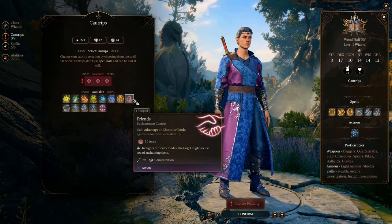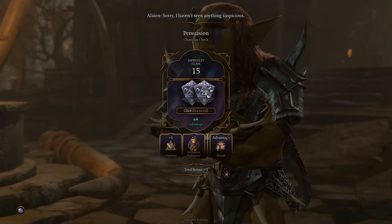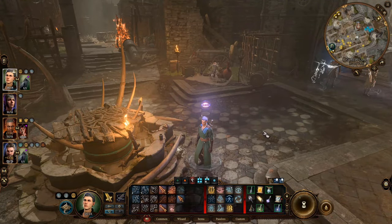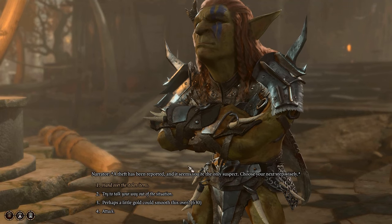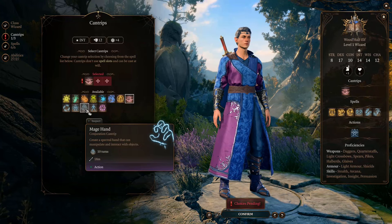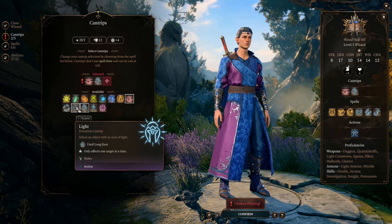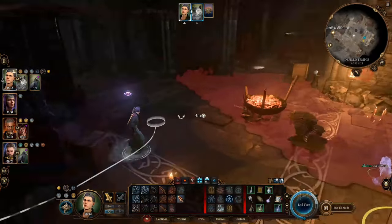For cantrips, first we choose Friends — it gives you advantage on Charisma checks in conversations, making you more powerful at influencing people. This is useful when someone discovers they've been robbed and the one who stole things needs to succeed a Charisma check to cover their crime. The other two cantrips are utility: Mage Hand, which allows you to manipulate things from a distance, and Light, which you can cast on things to illuminate surroundings. But remember not to cast Light on your own weapon — you are a spy, you don't want to be shiny when you infiltrate places.